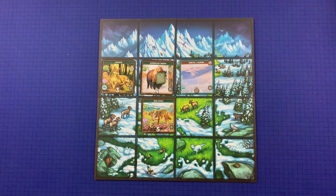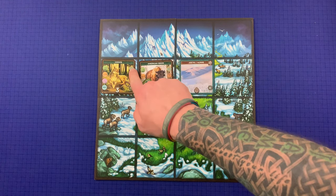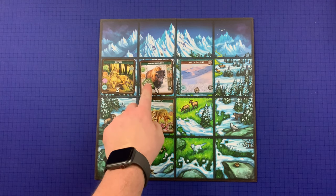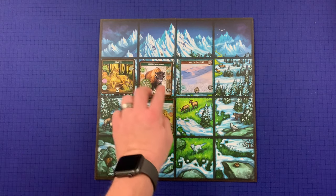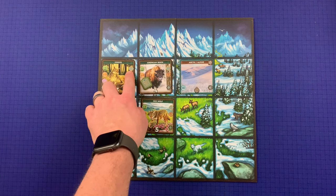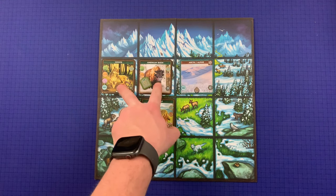Players also gain one point for each research token in an ecosystem. Any species with the keystone symbol is a keystone species — for every keystone species in an ecosystem, score that ecosystem again. For example, an ecosystem worth three points initially, with two keystone species, gets scored two additional times, totaling nine points for that ecosystem.